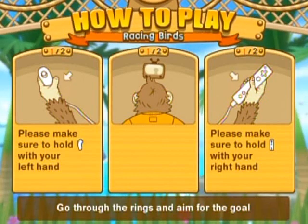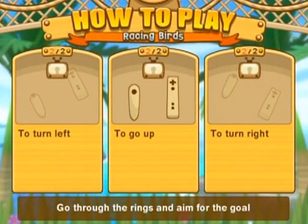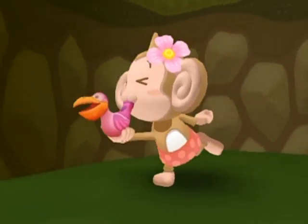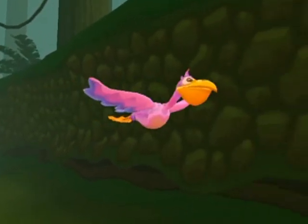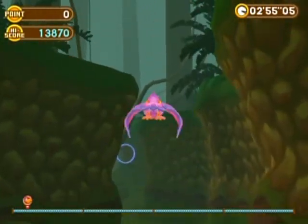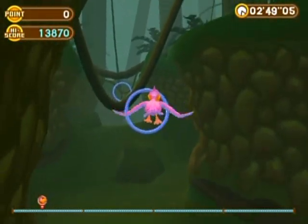Racing Birds is next. Is this another hold-in-front-of-your-face-at-a-90-degree-angle thing? Oh, I see — flap your wings or flap your arms to go up, and then left and right is just to tilt both hands at the same time. That's pretty simple. Alright, let's do this. That wasn't very graceful. I am ready! Yeah, this controls pretty well. Alright, I think I can do this. Come on, little birdie. Let's fly through the rings.